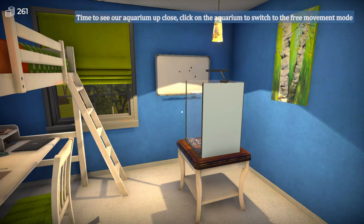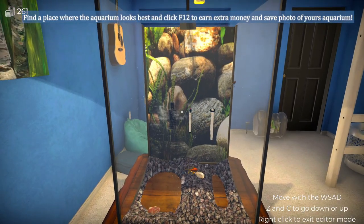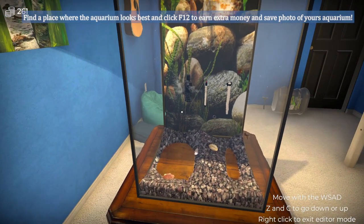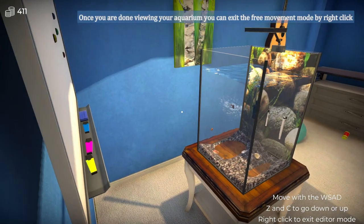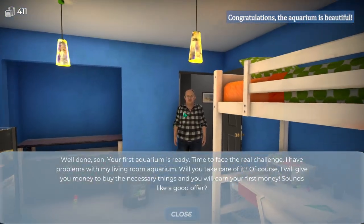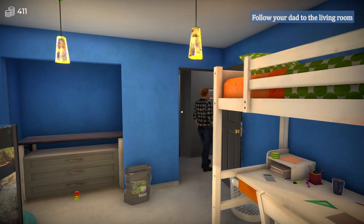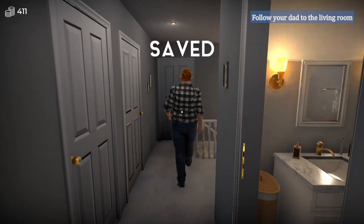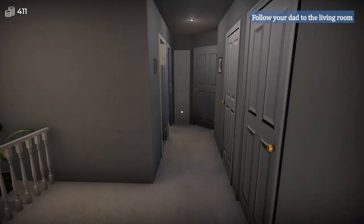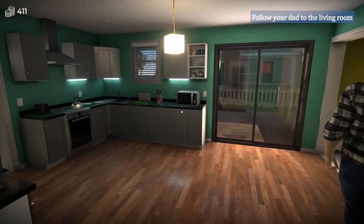Time to see our aquarium up close. Click on the aquarium to switch to the free movement mode. Hello, fishies! Find a place where the aquarium looks best and click F12 to earn extra money and save a photo of your aquarium. I'm actually like going into the wall and everything here. Once you're done viewing your aquarium, you can exit the free movement mode by right click. Congratulations, the aquarium is beautiful. Well done, son - your first aquarium is ready. Time to face the real challenge. I have problems with my living room aquarium - will you take care of it? I will give you money to buy the necessary things and you will earn your first money. You said you were a complete fish fanatic, so why am I helping you with this? Nice house though.